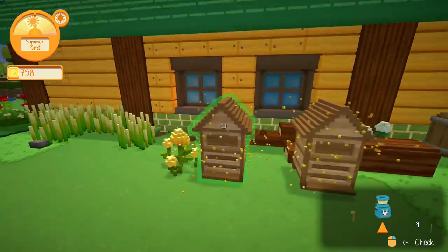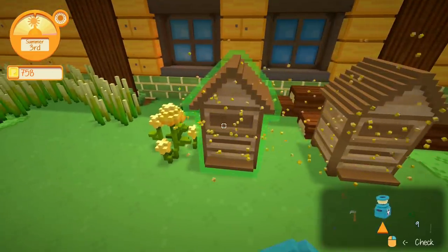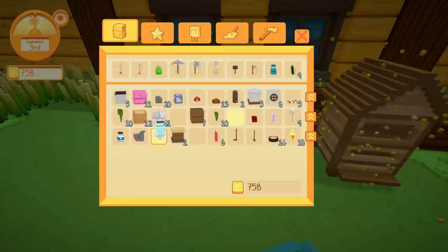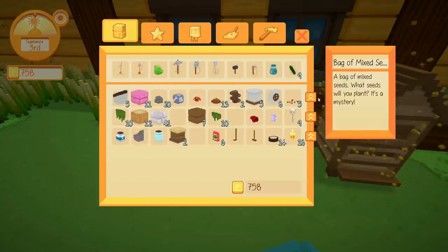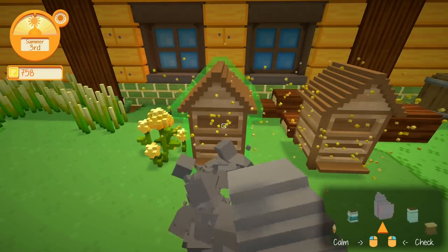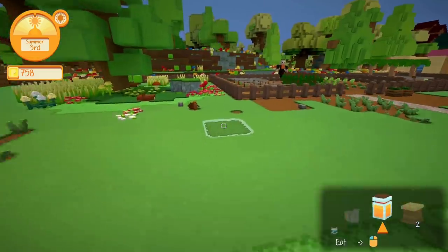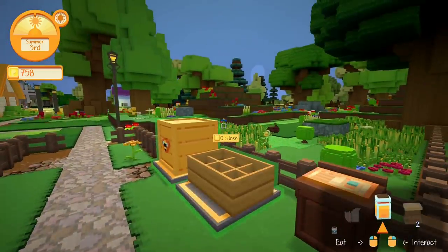One more thing you can get is honey. To get honey, you need to find a wild queen bee, then buy a little apiary. The bees are grumpy, so you need a smoker and an empty jar. You smoke the bees and then use the jar to collect honey. Every three days they'll make more honey, which is a good way to make money. So every day I get milk, eggs, and honey, plus some crops.